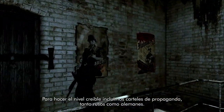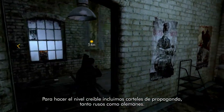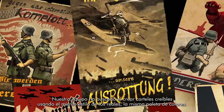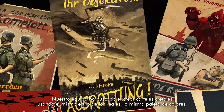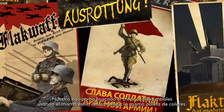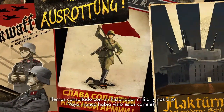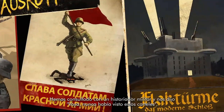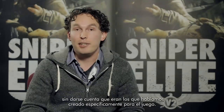Part of making the level believable is that we've included propaganda posters both for the Germans and the Russians. We work with our team of artists to author new posters which are believable, using the same sort of style of artwork and the same colour palettes. We've been consulting with a military historian and he mistakenly said he'd never seen these posters before, not realising that these were ones we had recreated specifically for this game.